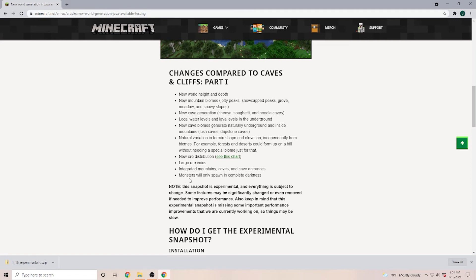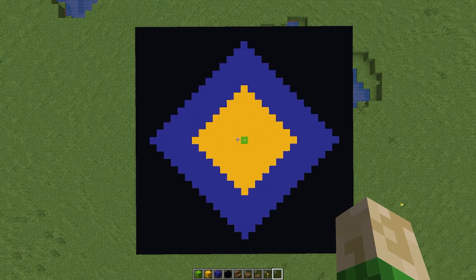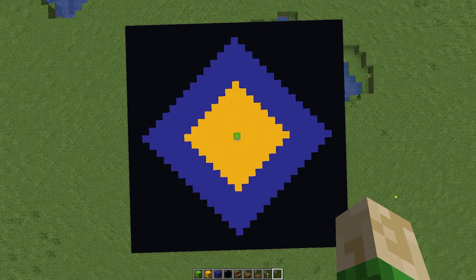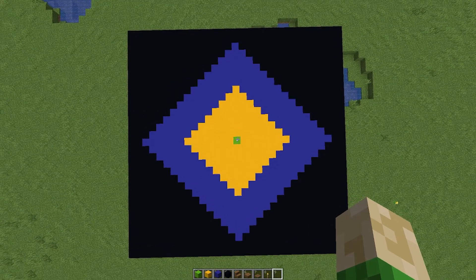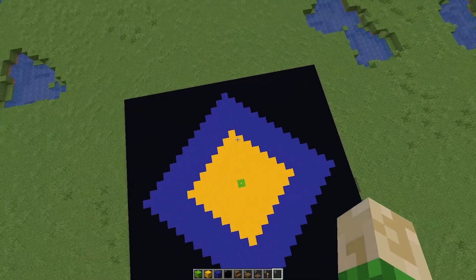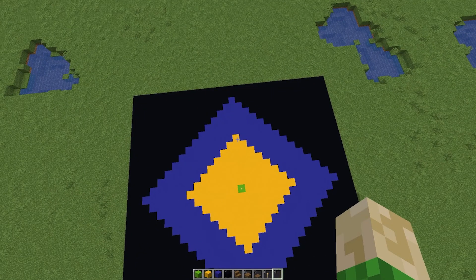Another big change is that monsters now will only spawn in complete darkness. Here we have a visual guide on how this light level is going to affect the spawn rate. In the center, on the green block, I have a torch and everything inside yellow is light level 7 or above.